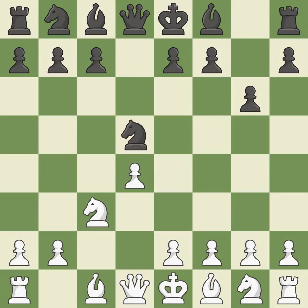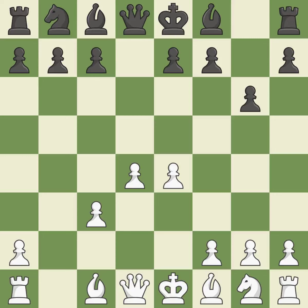Nxd5 recaptures the d5 pawn and places the knight in the center, where it controls many important squares. e4 takes full control of the center and attacks the knight on d5. Nxc3 trades the attacked knight and gives white a large center that black will attempt to attack. Bxc3 recaptures the knight and supports the d4 pawn.